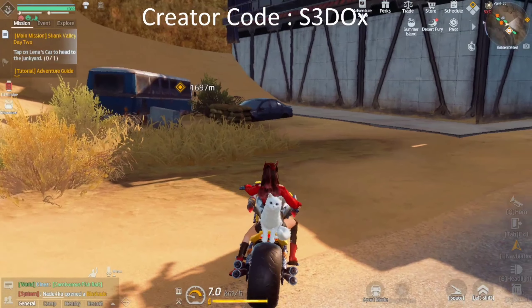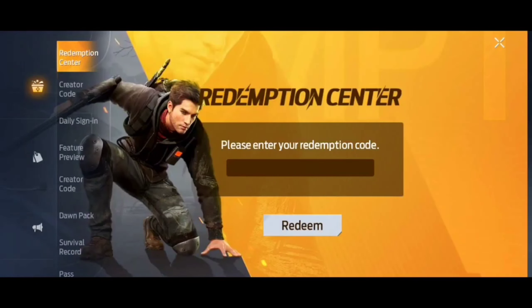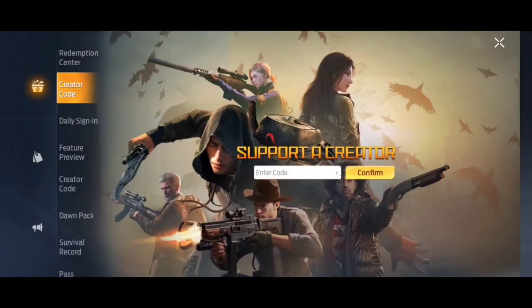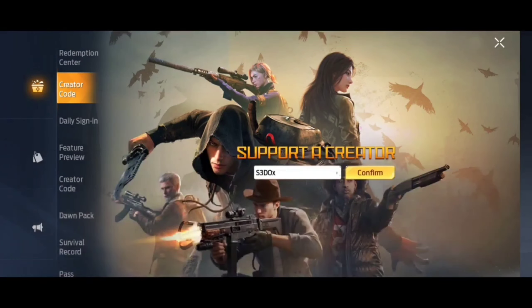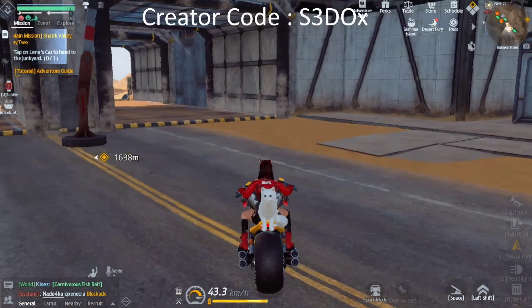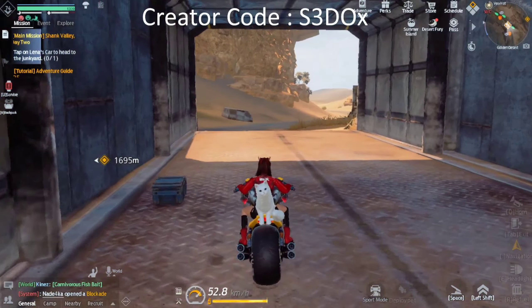The second thing I want you guys to do: go to the game, go to Perth, and start something called Creator Code. Put in my code which is S3DOX — this will support me as a creator and also give you something back, so it's a win-win. Alright, let's not waste any more time and head straight into it.